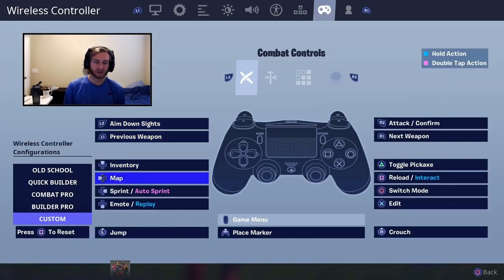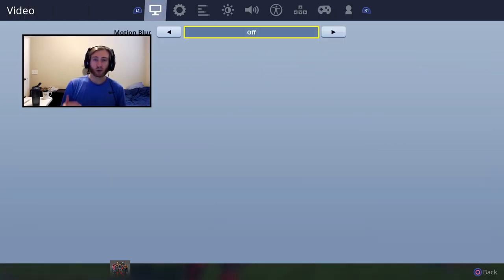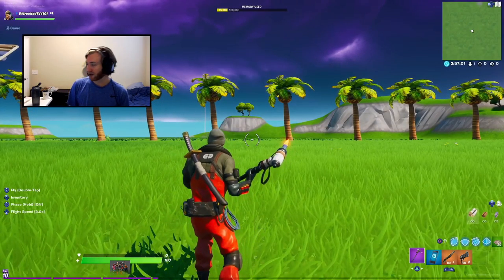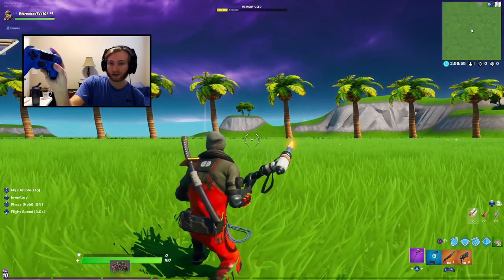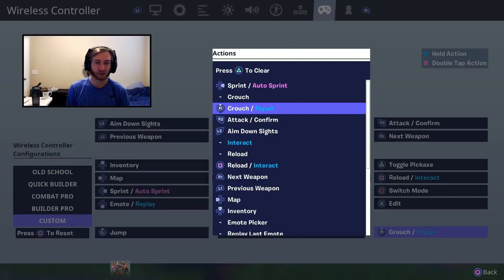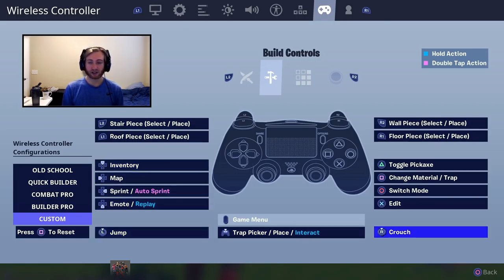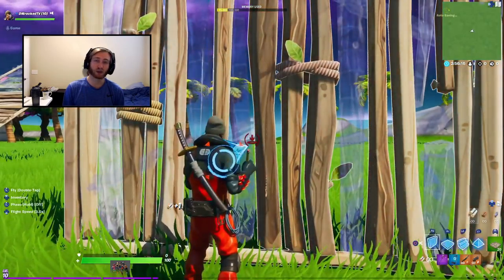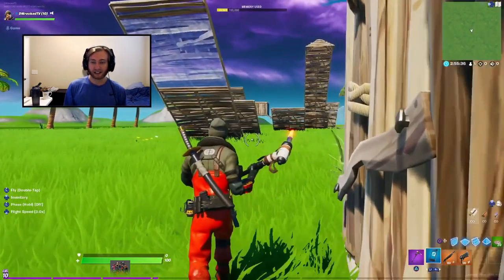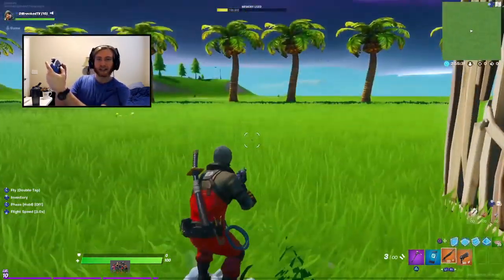Put Crouch on one of the sticks. In combat, have it as just Crouch — not Crouch/Repair. The reason is that when a button has two actions combined, like Reload/Interact or Crouch/Repair, the first action is always going to be slightly slower. There's a super small but noticeable delay to the crouch. If you set it as just Crouch without Repair, it's immediate. Then when you go into build mode, change it to Crouch/Repair — so you can still repair a building when needed. The whole goal is keeping your thumbs on the sticks as long as possible.